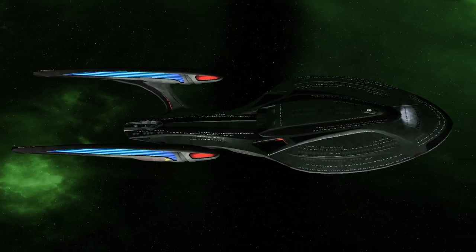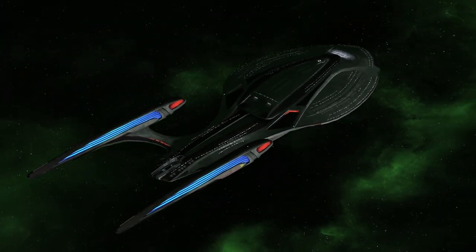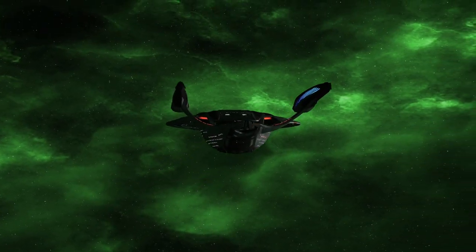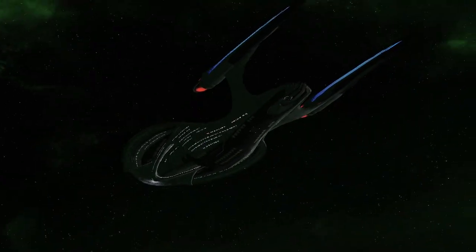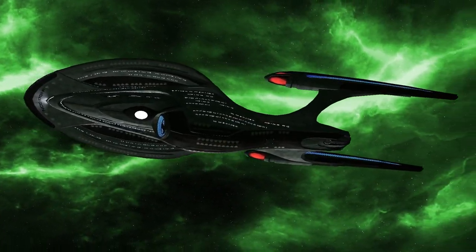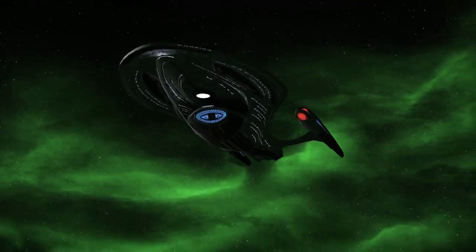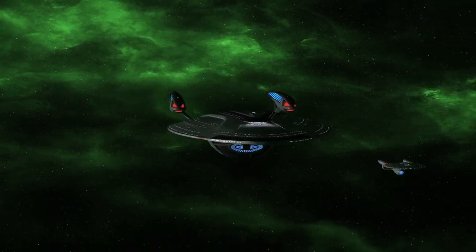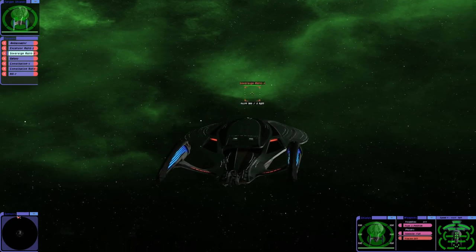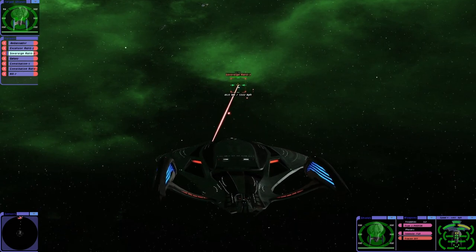Hey guys, Retro Badger here. One battle we've not done yet in Bridge Commander Remastered is putting the Enterprise F up against all the previous Enterprises in the game, so that's what we're going to do in this match. Will it survive? I think it will, but it's not going to be easy. We've got the Enterprise E Nemesis version, the Enterprise D, and all the other ships. Let's find out what happens - the Enterprise E should be our first target.